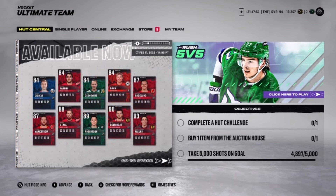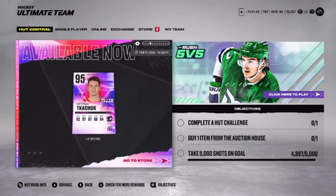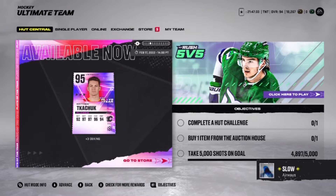We got a bunch of these prime times — the only one I would really need for my team is the 90 or 93. And we got the plays of the year Matthew Tkachuk, which I guess I could use for my team. I mean, he would actually be really good, but he's pretty slow.